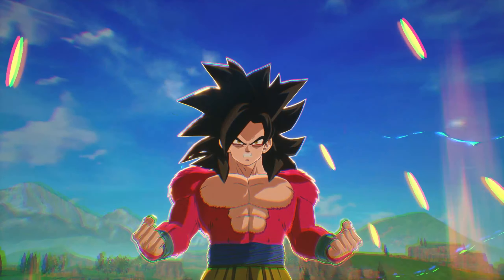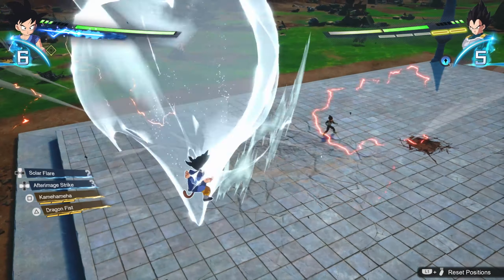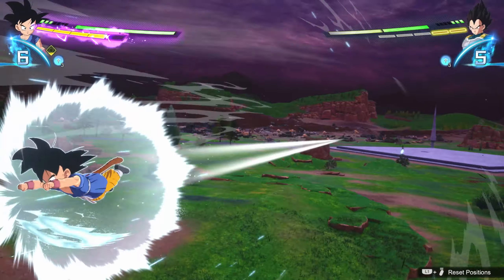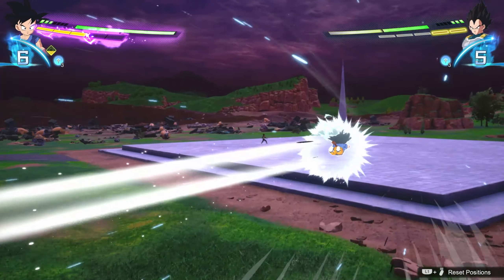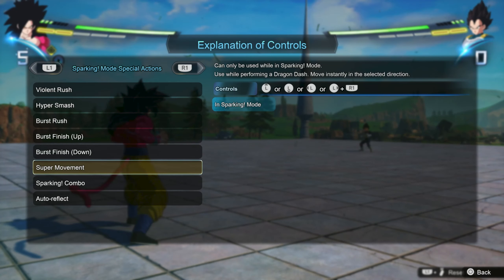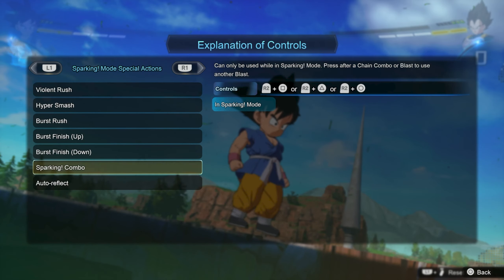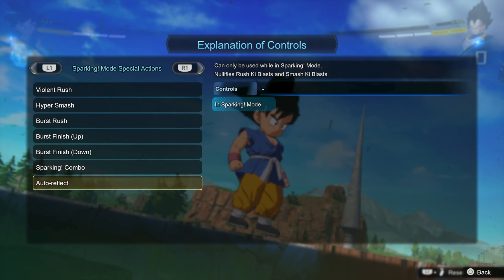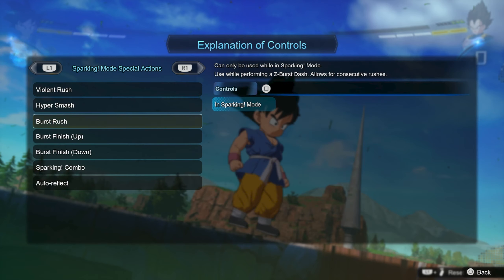One thing to note: not every character can do this. GT Goku, I guess he's not strong enough — characters with less than 7 DP can't do it. Watch: I'm tapping R1 and GT Goku's not doing anything. You can see it's in Super Saiyan 4 GT Goku's move list, but in base form it's not there at all. I tested it on Broly as well — Broly can't do it either. So characters under a certain speed and power threshold are the only ones that can do this.